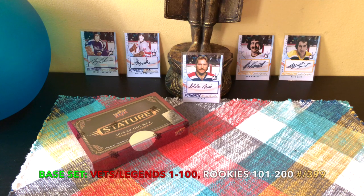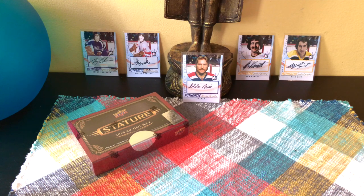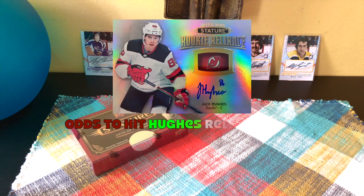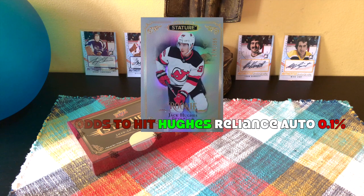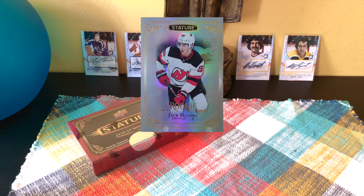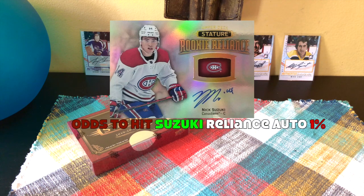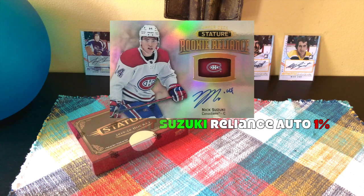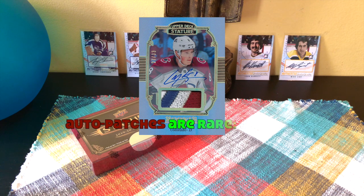Base set: vets/legends are 1 through 100, rookies 101 through 200. There are parallels — greens, reds, blues, blacks, and purples. Do look for tiers in groupings. The price point is a bit too much for me because of those groupings. For example, to hit the Jack Hughes rookie reliance auto, which is a Group A, that's only a 0.1% chance. Unless you have one or two base rookies in here, that would amount to one to two percent because there are a hundred rookie cards. Even the Nick Suzuki is Group B for the rookie reliance, so that would be a one percent opportunity to hit him.